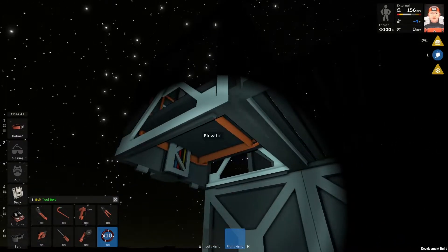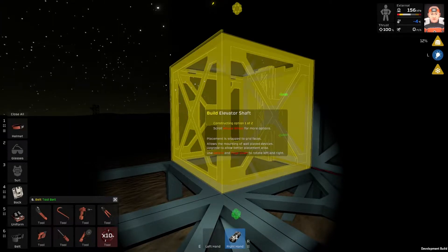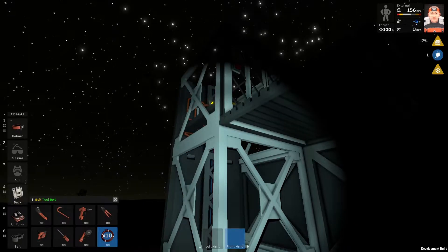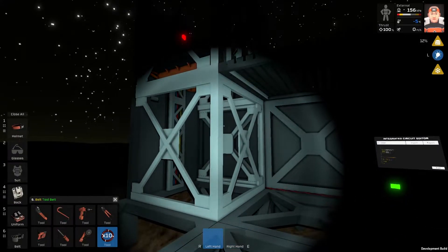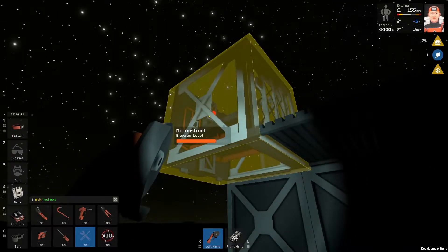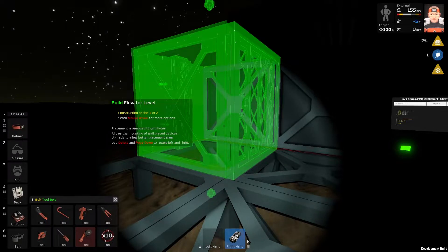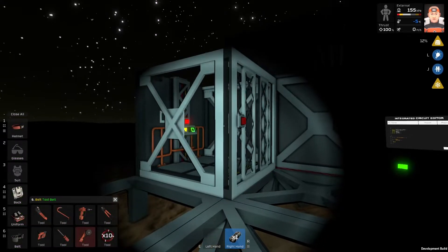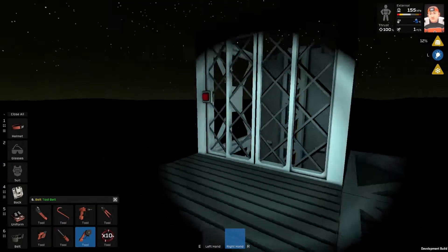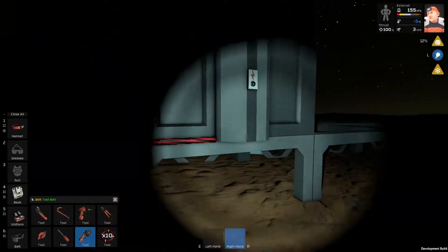The elevator platform is over there. Hopefully it will get to the ground floor. Maybe I just did something wrong. This is the shaft and this is the level, so I need to place the level first. Elevator level again, and this is another elevator level. Let's take a look on the cables. Perfect, the cables are here.